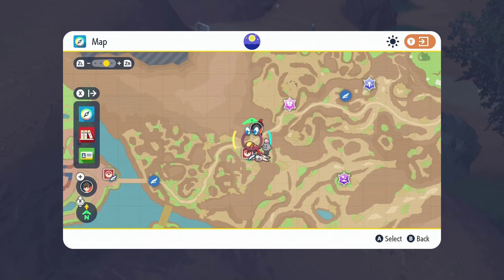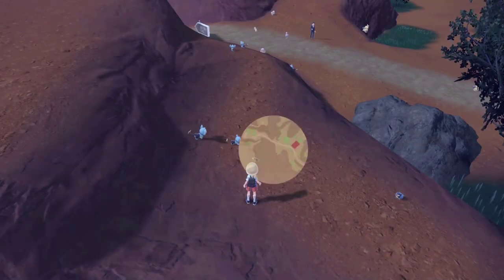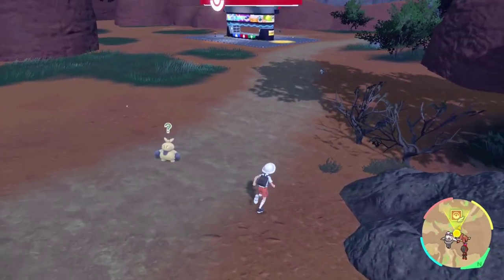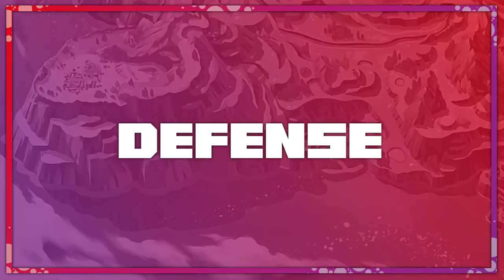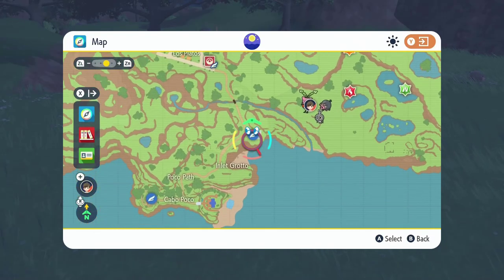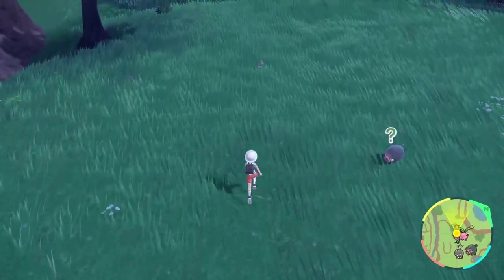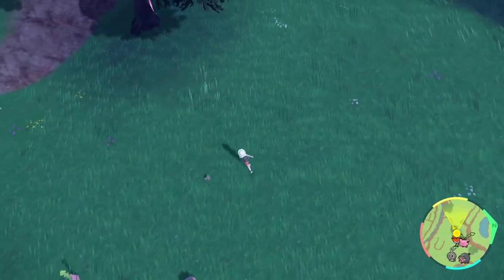For attack EVs, I like to train just north of the South Province Area 3 Fast Travel Point. Here you can find large groups of Shinx and some Yungoose that all yield attack EVs. Don't forget to have your Pokémon hold the power bracer, so you can get 9 attack EVs instead of 1 each time you get a KO. For defense EVs, I like to train slightly northeast of the Poco Path Lighthouse Fast Travel Point. Here you'll run into a bunch of Scatterbugs, and they're worth 1 defense EV each. Don't forget to have your Pokémon hold the power belt to increase those defense EV gains.